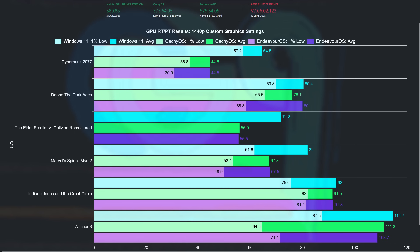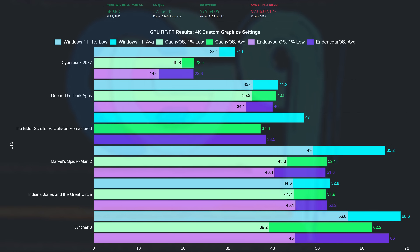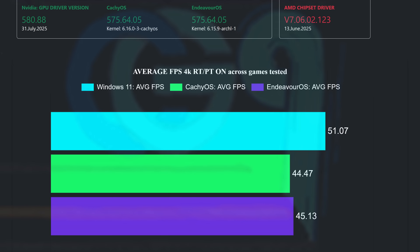Here is the chart with all ray tracing and path tracing games tested at 1440p. The trend is that CacheOS is a bit better in 1% low values, while Endeavor OS matches it in averages. At 4K, the 1% low value wins are split, showing no clear winner — and the same can be said about averages. Technically, in the games tested, Endeavor OS has a small win, but I'd call it margin of error. Both distributions perform more or less the same.